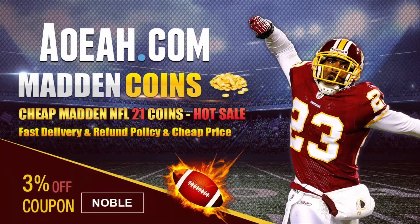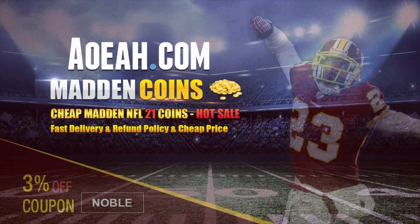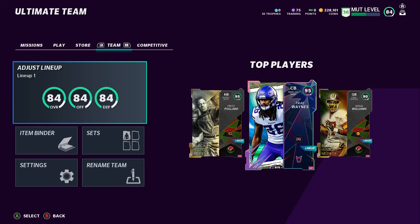For cheap Madden 21 coins make sure to check out Madden Noble — use code NOBLE for three percent off, link is in the description. What's up, my fellow Madden soldiers! We're doing another no money spent Dallas Cowboys theme team video, so without further ado let's get right into it.